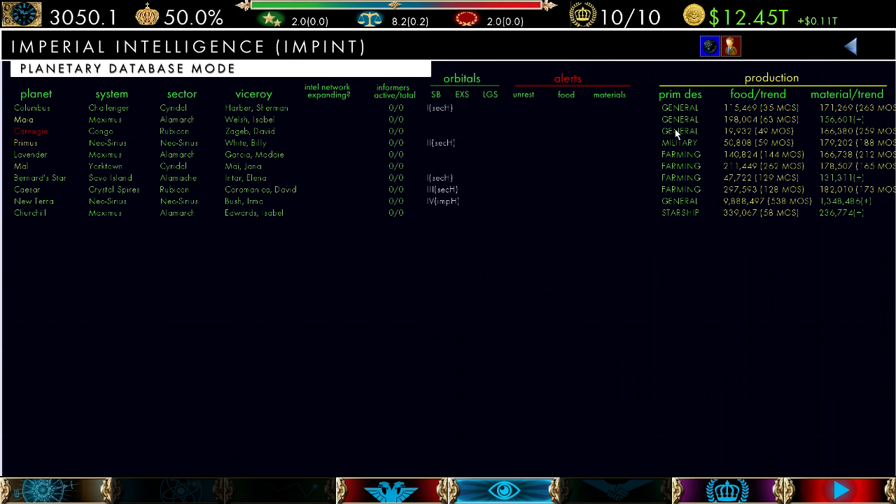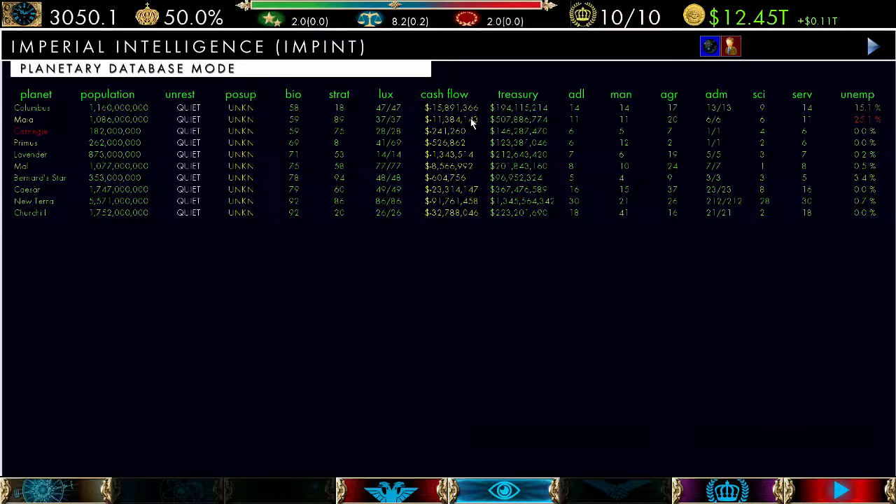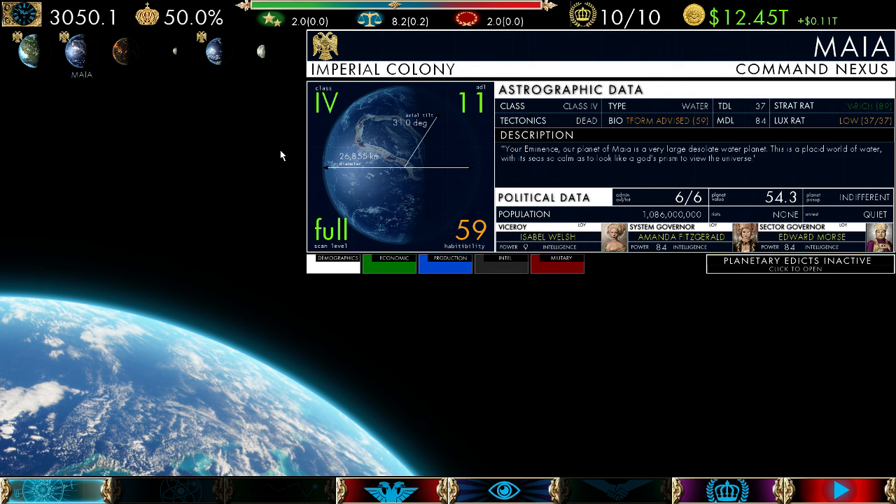Going to the next tab, we look at our material and food to see if any system or planet is on the verge of running out. Right now that's really not the case — we have four planets with a surplus and most other planets have anywhere from 16 to 26 years' worth of materials. So if they do nothing, build nothing, and don't grow, they'll have plenty of time. Let's take a look at Maya and see what's going on over there.